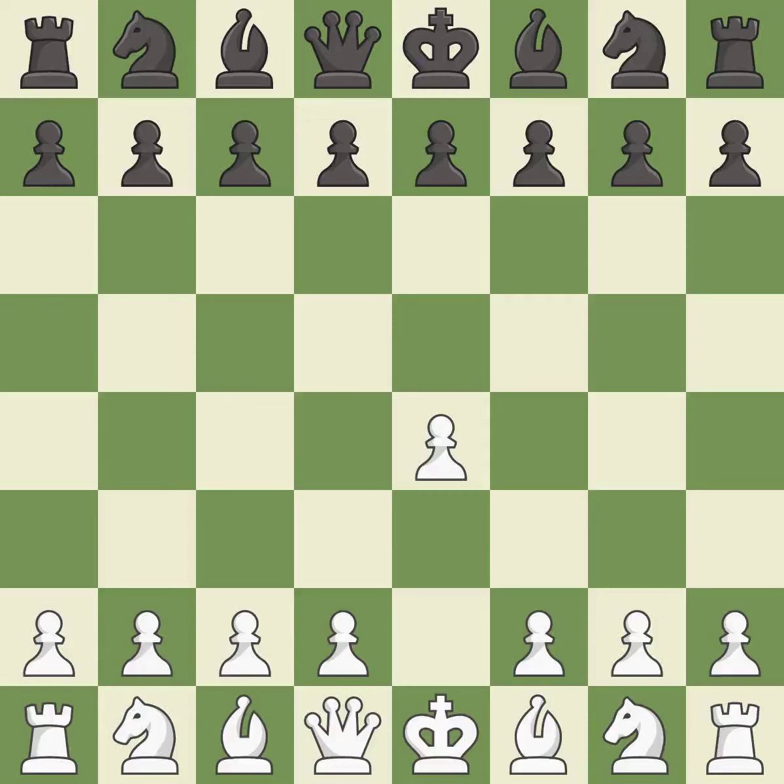Opening with the king's pawn controls the center and opens up the light-squared bishop and queen, often leading to sharp games. The Sicilian Defense controls the d4 square with the c-pawn. The closed Sicilian controls d5 with the knight and aims for slower development without an immediate d4 push.